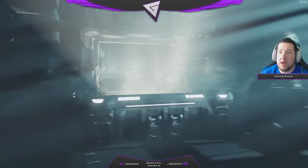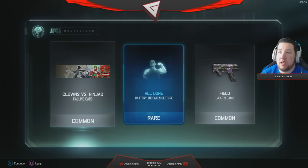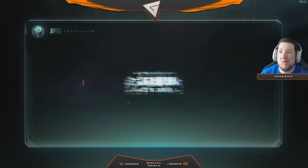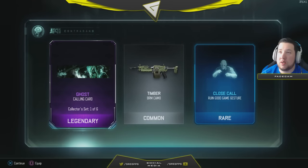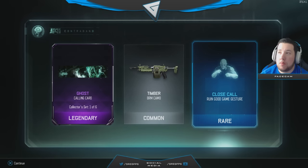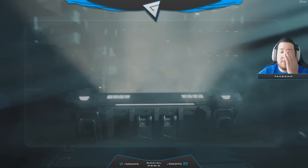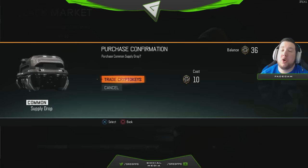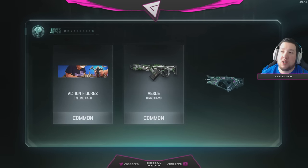Nothing good here, come on. Battery threaten gesture. Come on give me some good here — legendary Ghost calling card, that looks cool. All right, we have four more to go, we need something good. We're getting so many of these random camos that no one likes. Action figures — that's pretty cool.